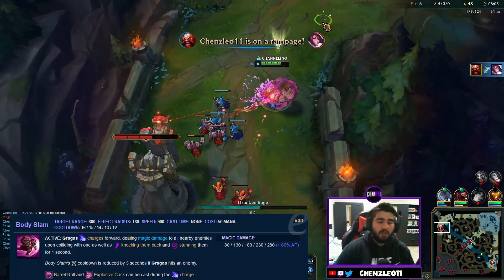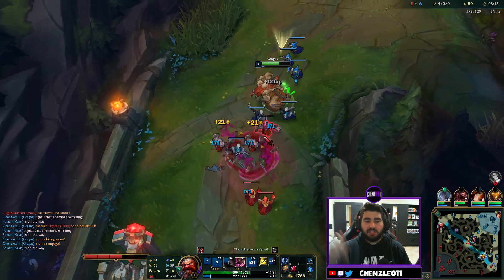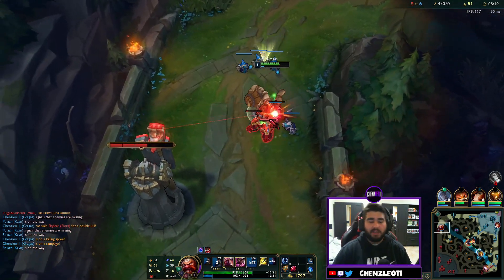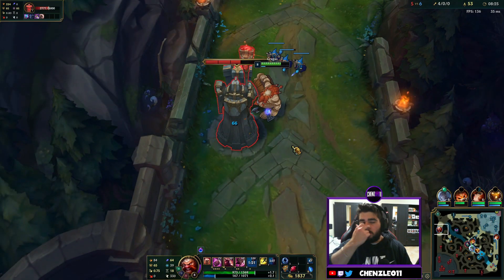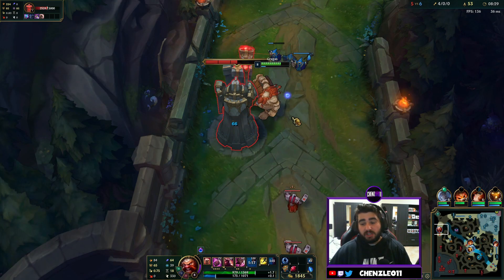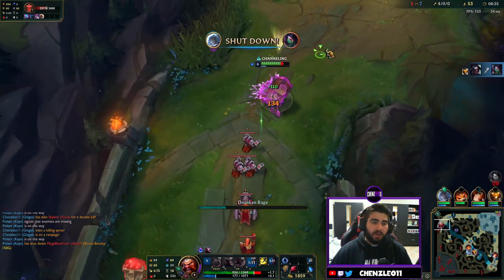The best part about this ability is you can combo it with your Q and just burst people down. One thing to be careful of — the Body Slam hits the first thing it contacts, like minions, so you can't just target the enemy and jump to them. It's not a targeted dash. You just charge forward with your gut and knock people up. It has a surprisingly strong AP ratio, so you can use it to clear waves too.